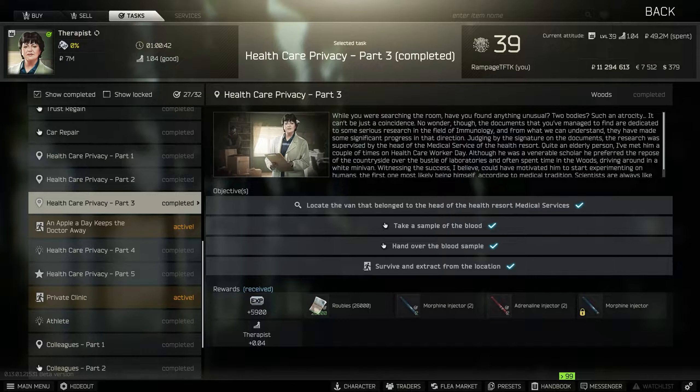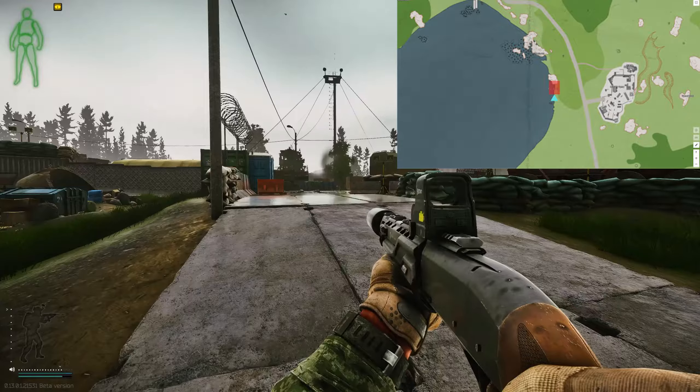Hey guys, another quick no-nonsense guide, this time for a task called Healthcare Privacy Part Three. For this we need to locate the van that belongs to the head of the health resort medical services, take a sample of the blood, and then hand over the blood sample. I'm going to show you where to do that now.